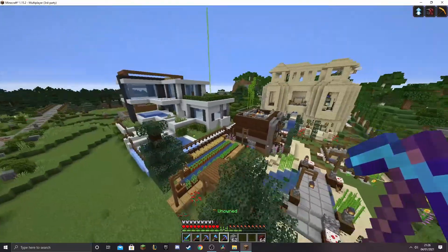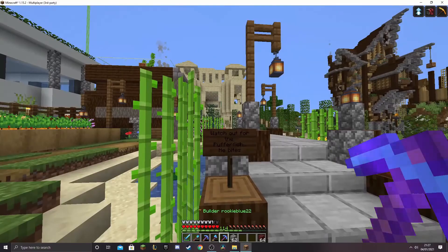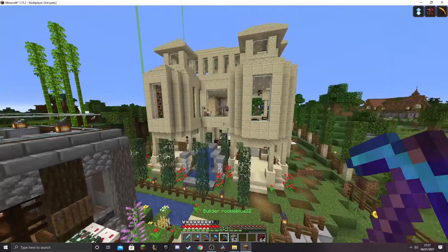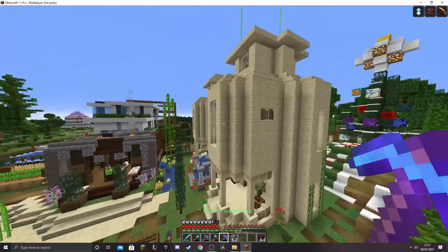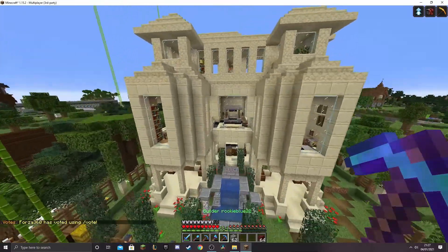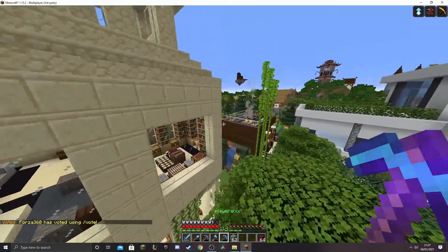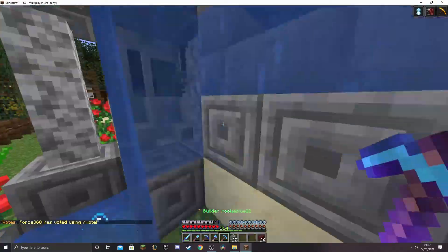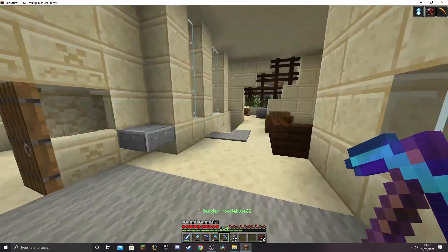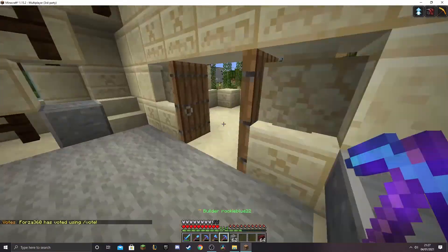And what have we got here? A different style altogether — a different neighbour. It is RookieBlue22. Watch out for the puffer fishy bites. Very cute. Slightly different style — not really reminiscent of much in the real world, it's very Minecraft-y, but Minecraft-y in a good way. That's got a style of its own. We just fell in the water feature — I might have to reduce the speed on this. And some interiors — we always like an interior. That's lovely.